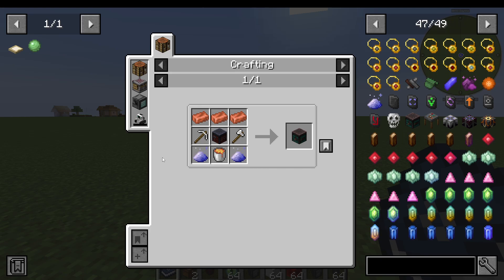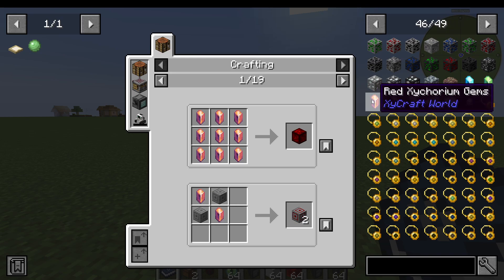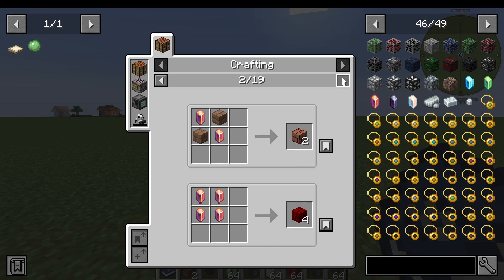If you want to show the uses for an item — for example, this gem here — I can hover over it and press U. So R for recipe, U for uses. And what this shows me is all the use cases for this item, so I can see all the recipes I can make with the item rather than how to make the item.